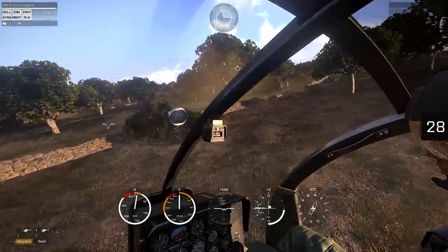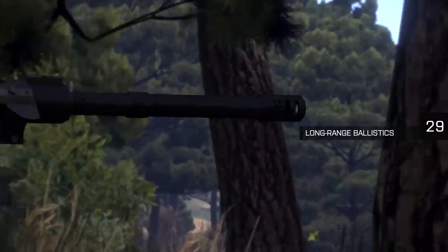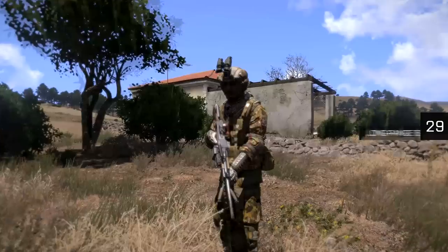More updates, new features, and refinements of the ArmA 3 platform are on the way. A sniper rifle can take down a soldier from more than 1,500 meters, though there's a chance an incoming bullet could hit the target's weapon and be deflected — so watch out for bullet drop.